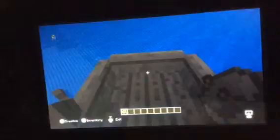Hey guys, I'm gonna be showing you a really weird Minecraft glitch. Basically, if you place down a boat next to the boundaries and get in it and then get out — oh, that didn't work. Wait, let me just try again. So basically if you place a boat here, get in it, and then...